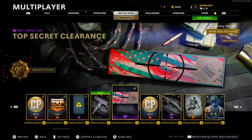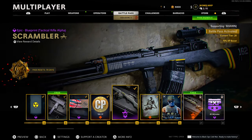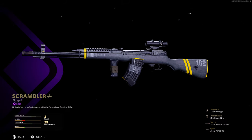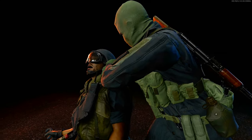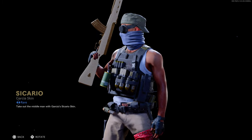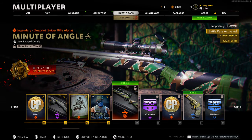Moving on, tier 16 we have an epic calling card 'Top Secret Clearance.' Tier 17 more COD points. Tier 18 'Scrambler' blueprint for a tactical rifle alpha — I actually have diamond on my tactical rifle, so it'll be interesting to see what these blueprints look like with those camos. Tier 19 — our first finishing move 'Pain in the Neck.' And at tier 20 we have a rare operator skin for Garcia — pretty standard, nothing really blown me away yet. I still think the Stitch one is the best so far.